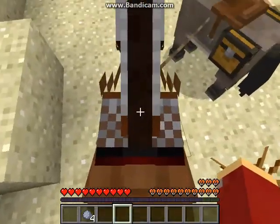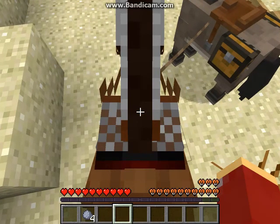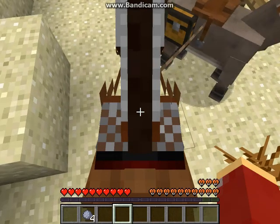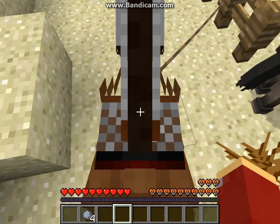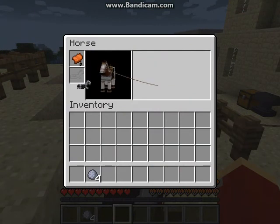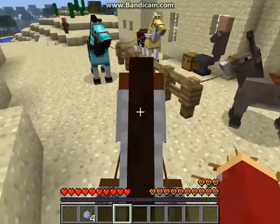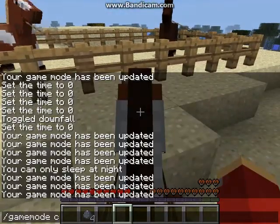When you're in creative mode it doesn't show any of your hearts, but this horse has quite a few. I count thirteen hearts. As for the armor, I'm not really sure what it does - I think it makes the horse's health better, but I'm not really sure.